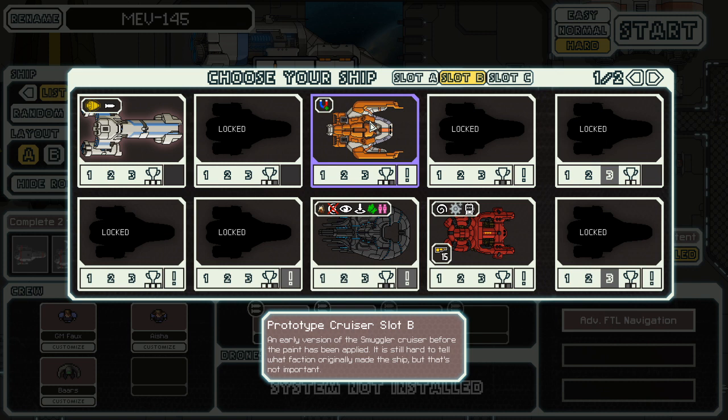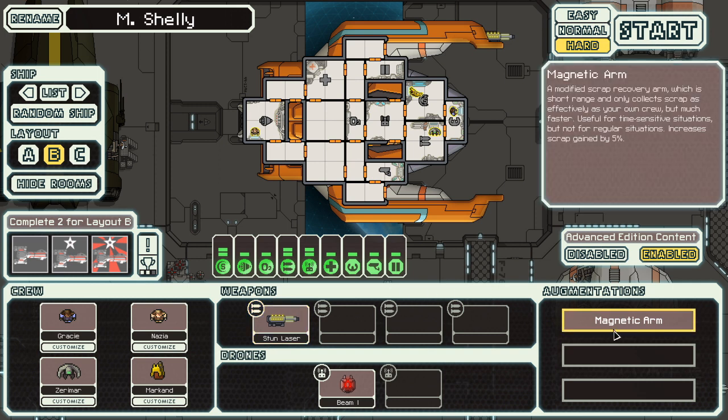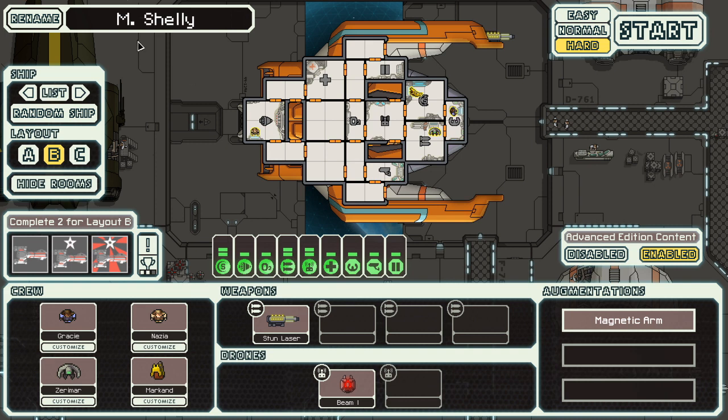An early version of the smuggler cruiser, before the paint had been applied. It's still hard to tell what faction originally made the ship, but that's not important. I'm going to try it out because it's got a neat little gun here, and a magnetic arm — a modified scrap recovery arm which is short range and only collects scrap as effectively as your own crew, but much faster. Useful for time-sensitive situations, but not regular situations. Increases scrap gain by 5%. For crew, a beam drone — that's probably good.